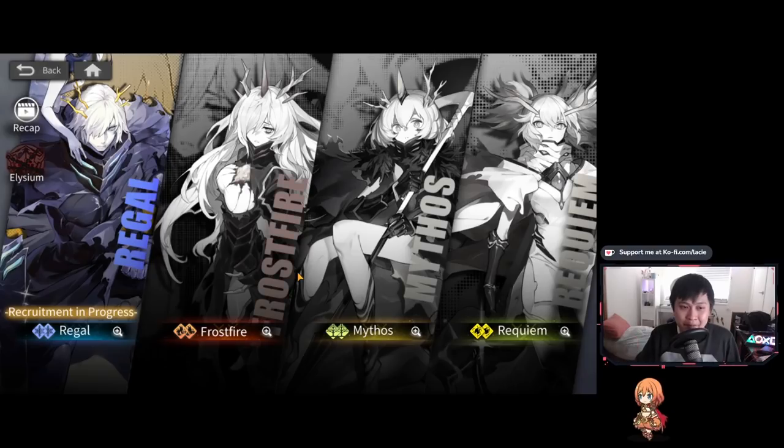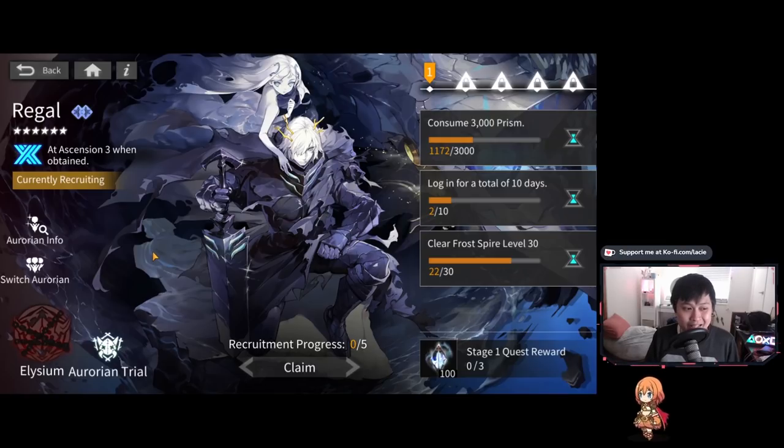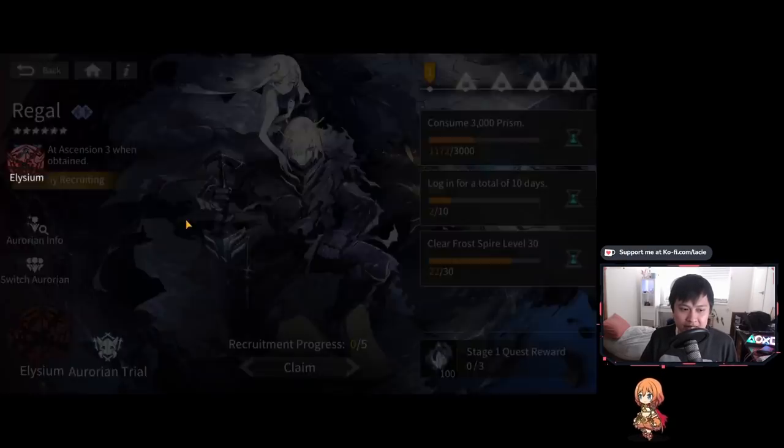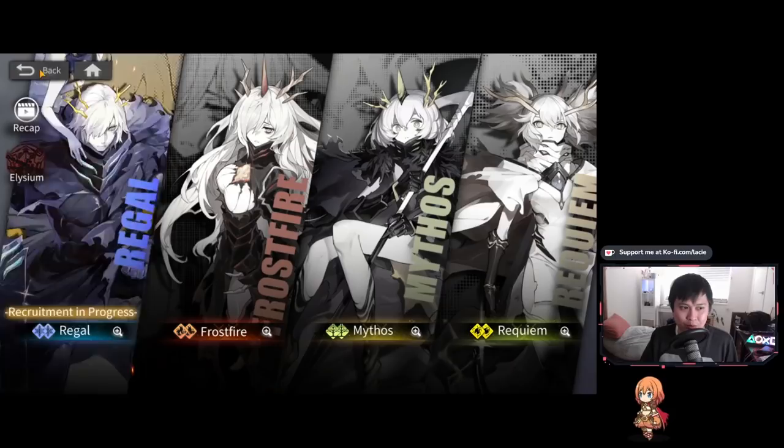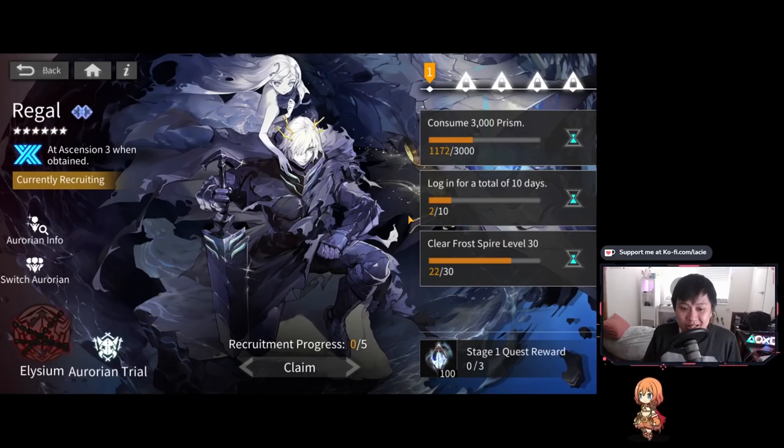To summarize: you can pick anyone as long as you believe you can build up that team in ten days and clear the Spire with them. Personally, I want to make my water team stronger since my fire and thunder teams already outpace it. I'm about five or six days in and already at Spire 23, and I believe I can finish Frost Spire level 30 in time. Also, I think if you finish one set of quests, you can actually switch Aurorians and move to the next character — your completed quest progress should be saved — but don't quote me on that as it still needs testing.